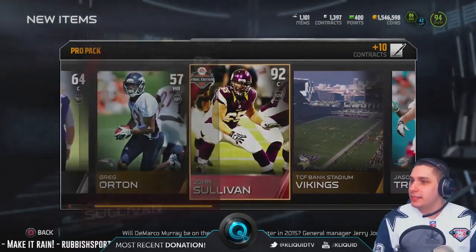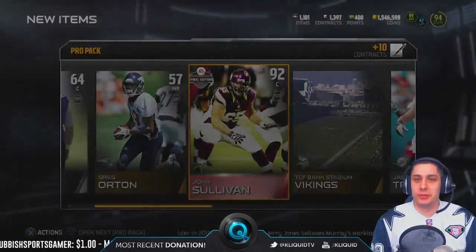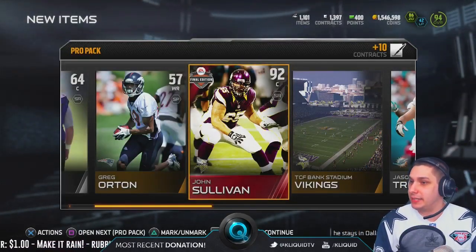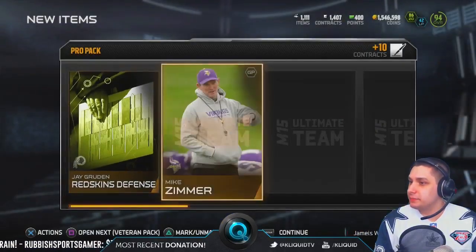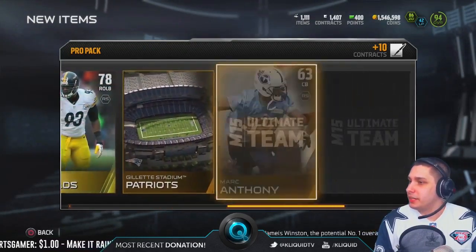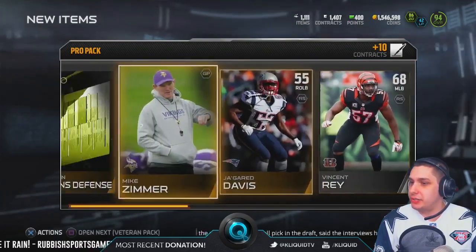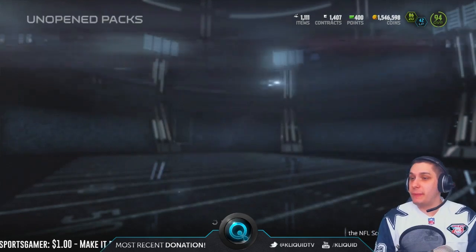Very very happy with these pro packs right now, John Sullivan — yes. I'm definitely not used to getting good pulls in pro packs, so that's pretty nice. Redskins defense... nothing good there out of this pack. Chad Henne at the end. Make sure you guys pay attention to those silvers because some of them are going for a decent chunk.